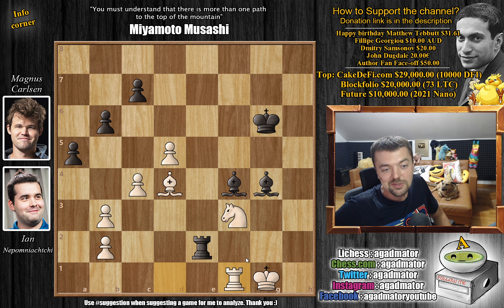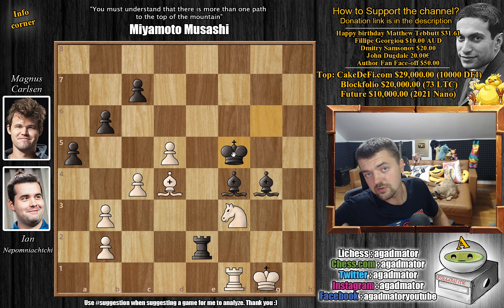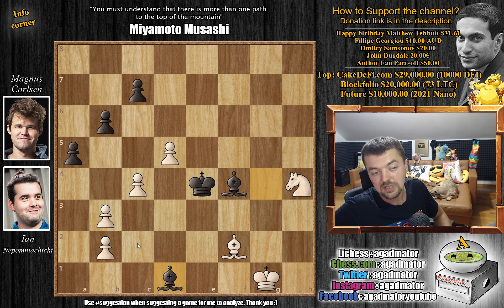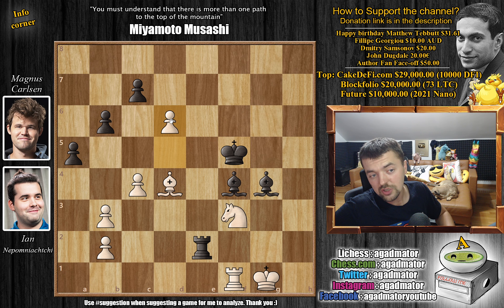The key move is king to f5, bringing the king deeper into the game. We are threatening captures, rook captures, and then king to e4 with an attack on the rook and bishop. The strongest defense is rook f2, but it's still ugly. Rook captures on f2, then knight to h4 check, and king to e4 — not going after the knight because the bishop captures. So we go for activity: bishop captures on f2, bishop to d1, and black should have a winning advantage.